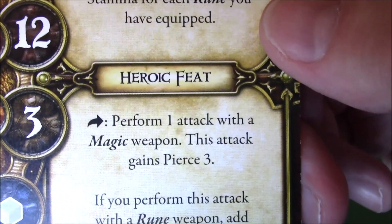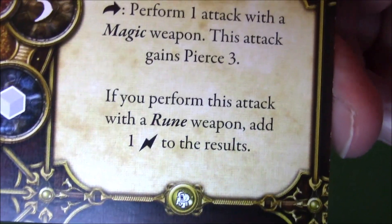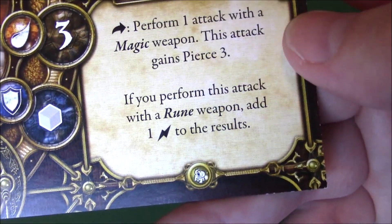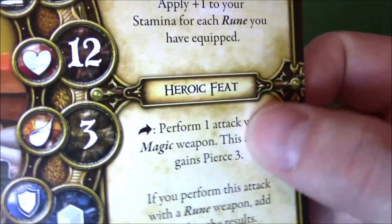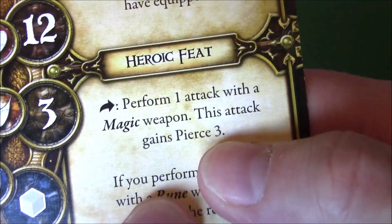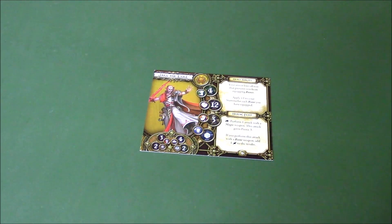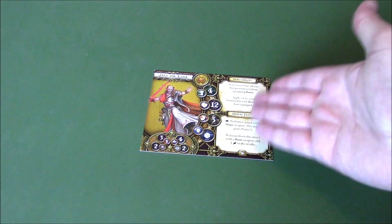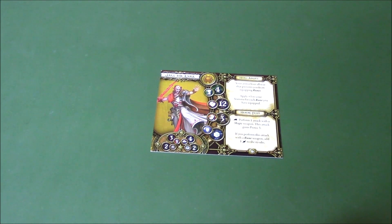Heroic feat: as an action, perform one attack with a magic weapon. This attack gains Pierce 3 — because why not? If you perform this attack with a rune weapon, add one surge to the results. That's actually very good — it's just a nice little bonus. If it's a rune weapon great, if not it doesn't matter, you still get Pierce 3. That makes it very easy to apply any conditions your weapon might have. Jace — pick him almost always. That makes sense because there are still others to deal with.